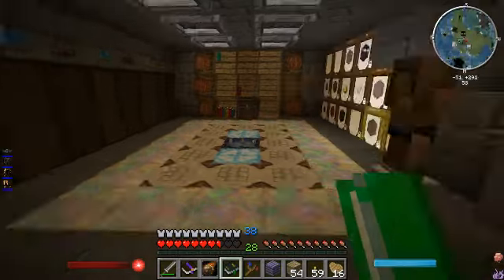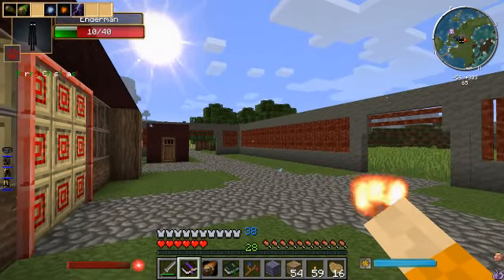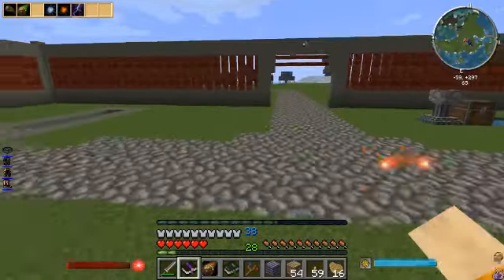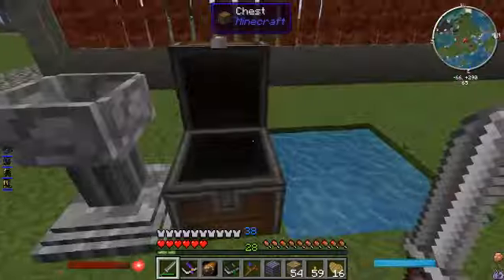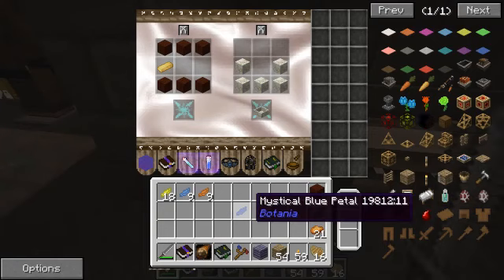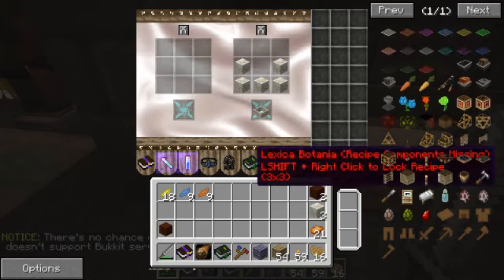We just need one more thing to complete that recipe. We just need one piece — there we go. Come on back downstairs. I know I already had some in my inventory but those are set aside for a specific use. That living wood we created — we put three on top, three on the bottom, one piece of gold, and a mystical blue petal or any color petal; it doesn't matter. That makes the mana spreader.